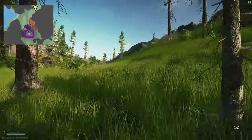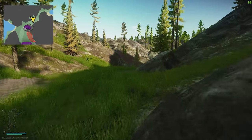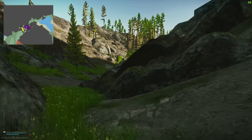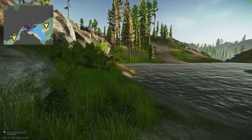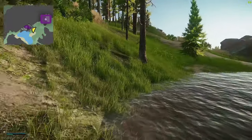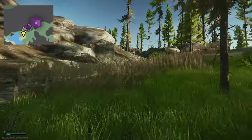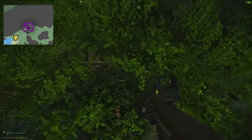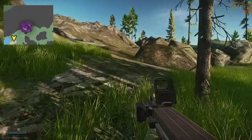Continue heading along the edge of the map - there is a little lake down here and we're going to be on the left-hand side of it, literally following the border of the map. Passing the lake on the right side, head up and look for some rocks directly in front of you. Go to the left of these rocks and there's a bush right here - inside this bush is the next stash.